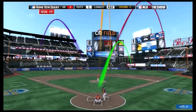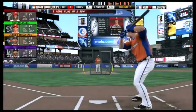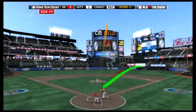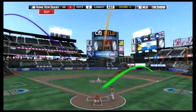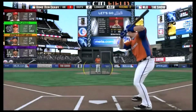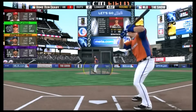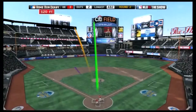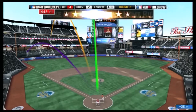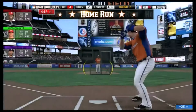The fielding in this game, or at least shagging fly balls, is kind of weird. Instead of just having an area where you move to, there's an arrow that changes colors — when you're far from the ball it's red, and when you get closer to the spot it turns green. It's just kind of hard to follow. If you've done it you'll know what I'm talking about; if not, you should try it out just to get adjusted.